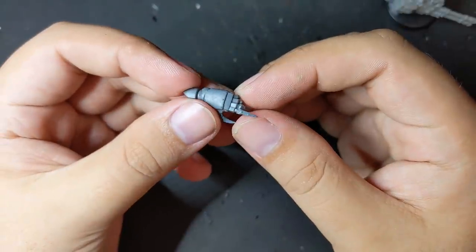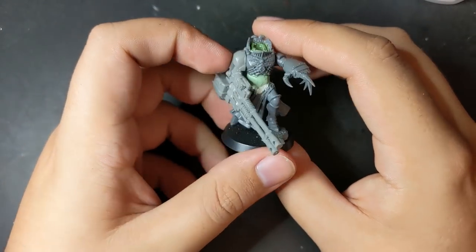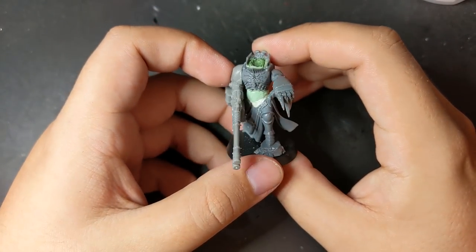For the left arm, I picked this power claw and glued it in a pointing pose. It gives my Techno Barbarian a little bit of a sinister, dramatic edge, and the curved and bulbous armor is very kitschy.